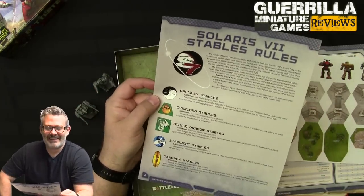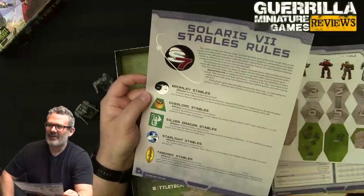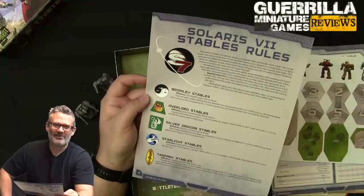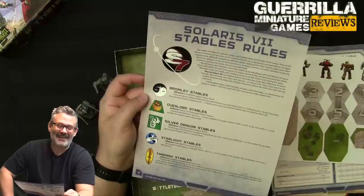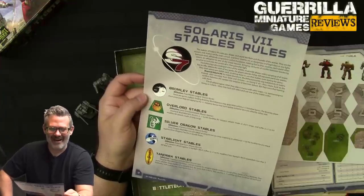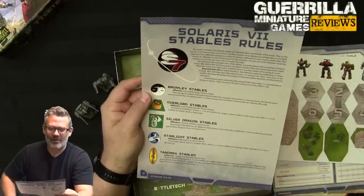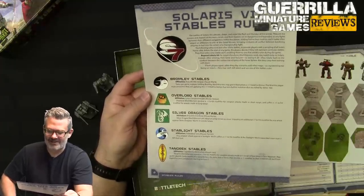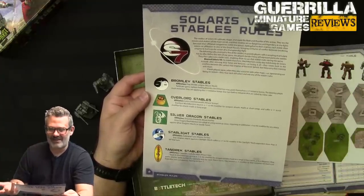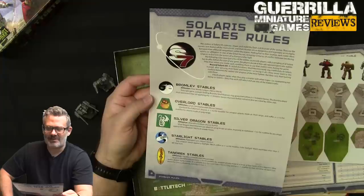The stables system is really cool because it gamifies BattleTech a little — it takes out the idea that anyone's dying, makes it less war-driven. For a product sitting in Target where it might be someone's first experience, it lightens the mood from heavy space opera to 'we also watch giant robots fight.' It's like attitude-era WWF where you've got different affiliations. Marik has the Bromley Stable, Steiner has the Overload Stables, the Silver Dragon Stables are House Kurita, Davion has the Starlight Stables, and Tandrick Stables are House Liao. If you pick a stable, your mech fights under those special rules. For example, Bromley Stables gives plus one initiative but you must declare it before rolling, and only twice per game.